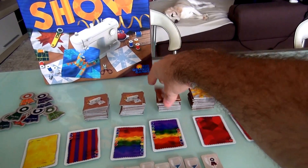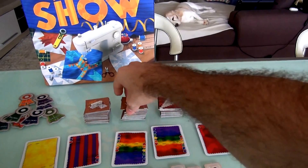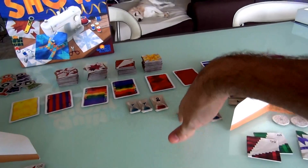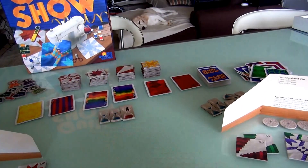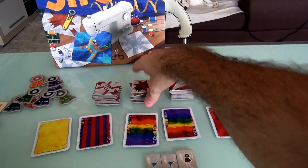She only picked up 3, which means she's got 2 cards in her hand still. At the end of her turn we reveal new tiles — I took 1 tile and Jen just took 3 tiles. We're almost to the quilt show now. An orange, an orange, and a red came out.